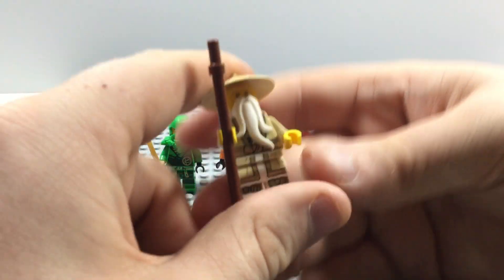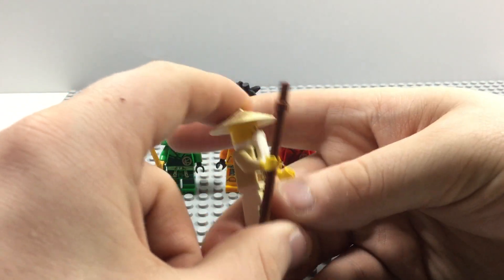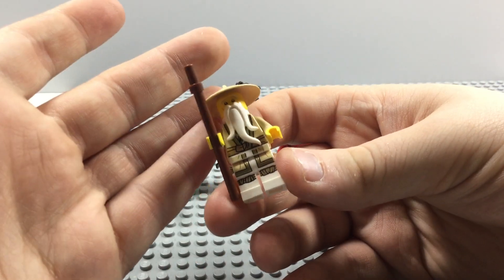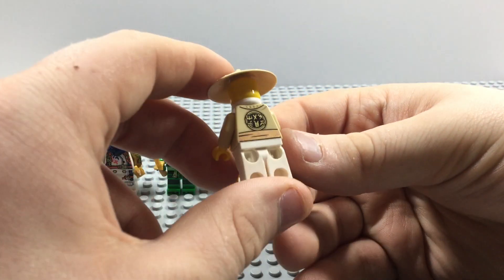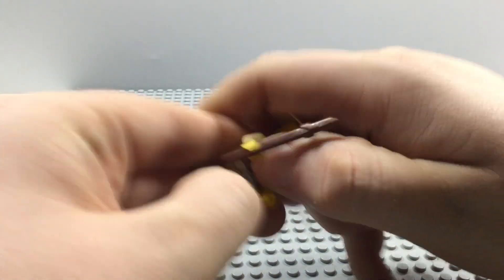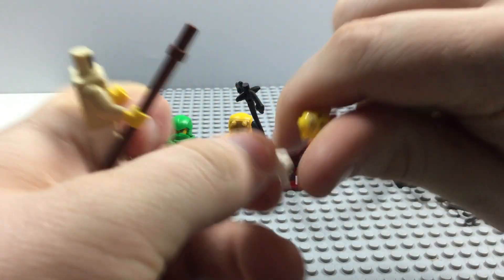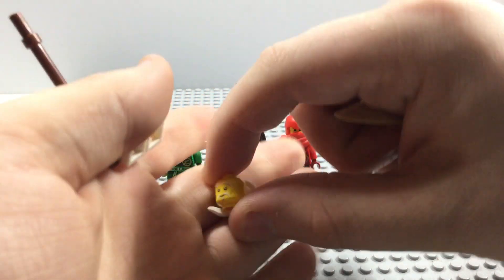Now here we have Master Wu, and I'm pretty sure this is the same Dojo Wu we saw in the Dojo Temple set. He's pretty basic - nice printing on the back. If we move his beard, he has some nice printing on the front too. He only has one side of his face because of the beard.